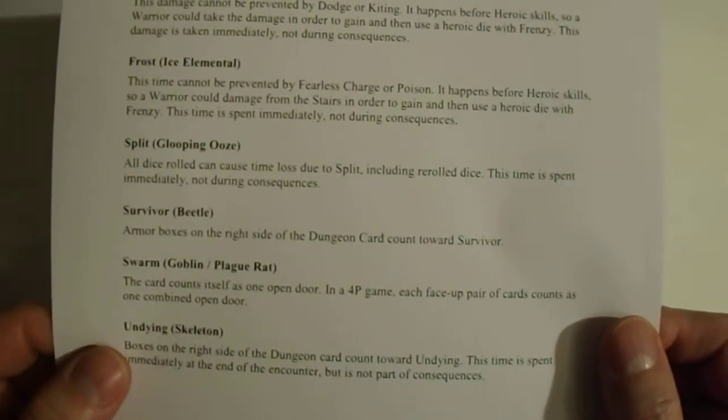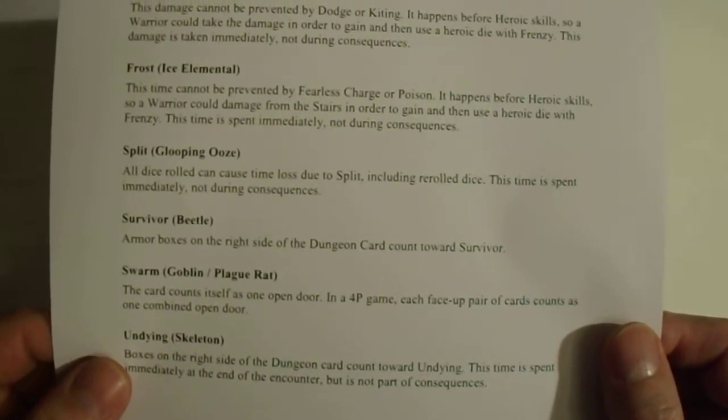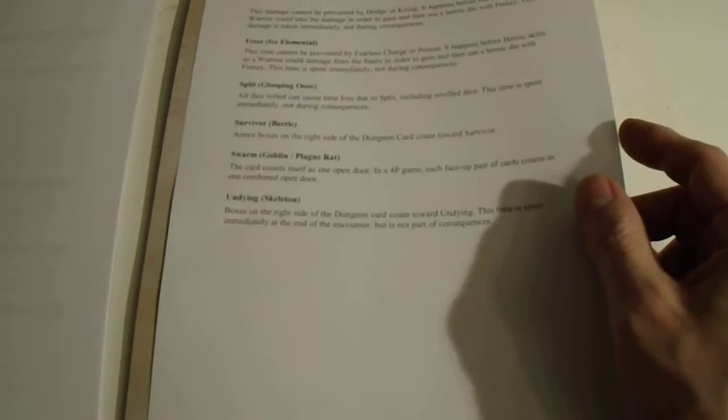Damage cannot be prevented by dodge or kiting. This happens before heroic skills. So a warrior could take the damage in order to win and then use a heroic skill with Frenzy. You may guess for three turns which game this is.